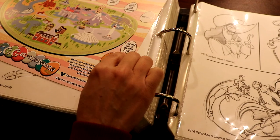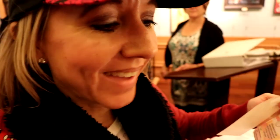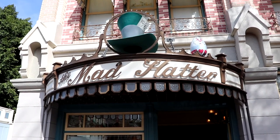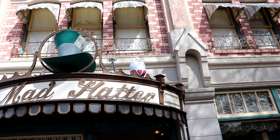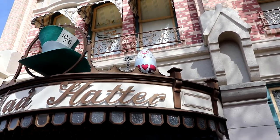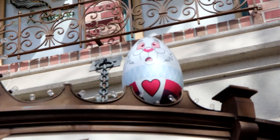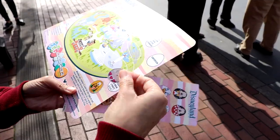The next one is Mad Hatter on Main Street, USA. The second egg is at the Mad Hatter — it's the rabbit right up there. We're going to put the rabbit sticker on.